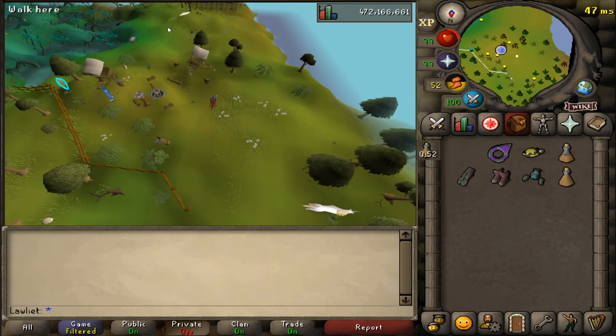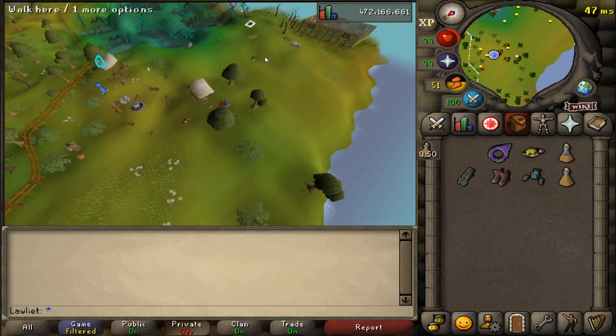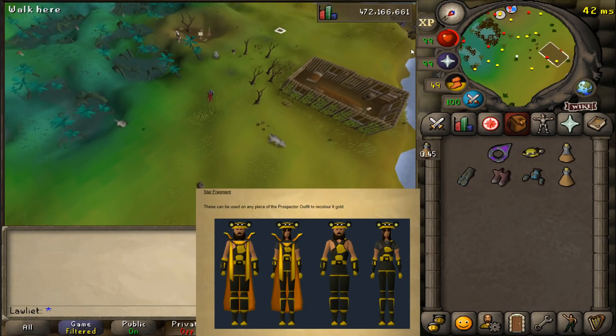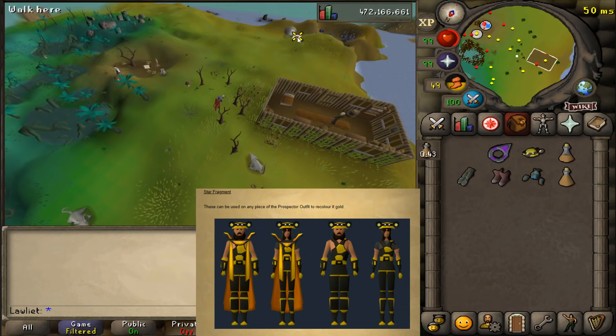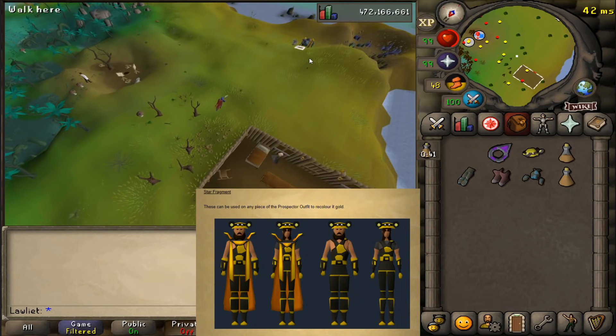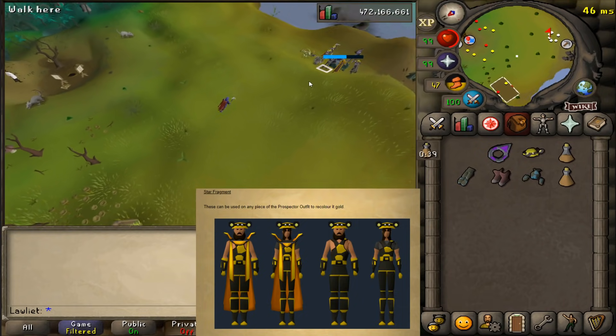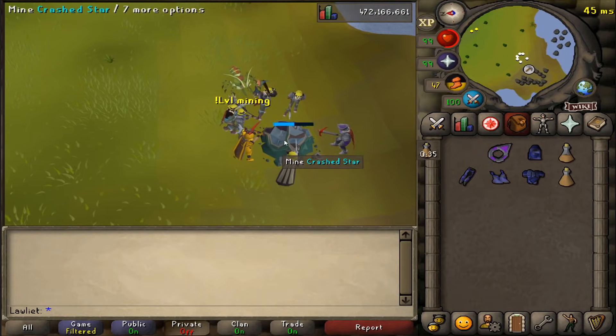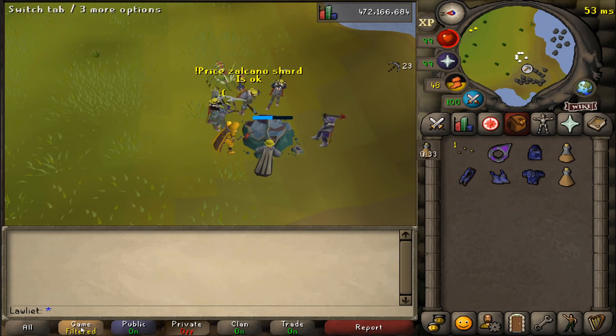Besides that, you can also get star fragments for 3,000 stardust each, and each of these star fragments can be used on your prospector outfit to change the color of it. Personally I'm probably not going to grind it, because you need quite a bit of them and the mining cape already matches the prospector outfit, so I think I'd rather just keep it that way.